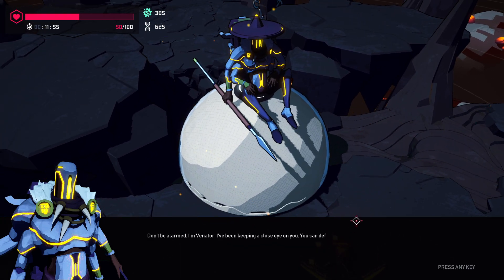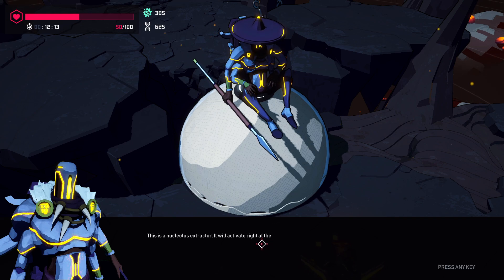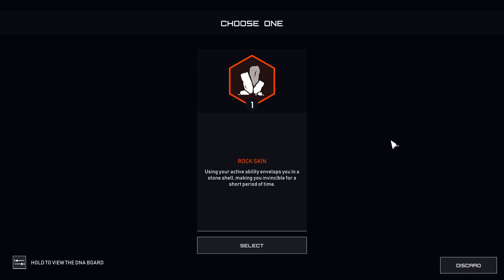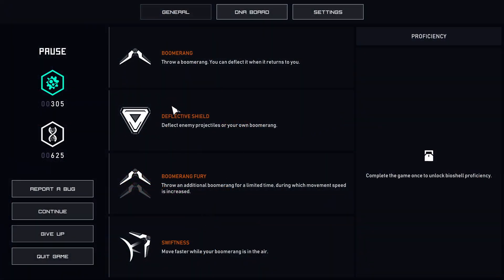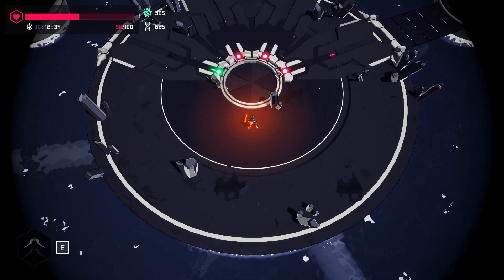Don't be alarmed. I'm Vendor. I've been keeping a close eye on you — you can definitely hold your own against the visceral creatures. I also help Deflector by doing field work. This is a Nucleus Extractor — it'll activate right at the moment you kill those monstrous beasts, extracting a part of their core before they start to regenerate. Rock skin: using your active ability envelops you in a stone shell, making you invincible for a short period of time.